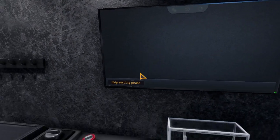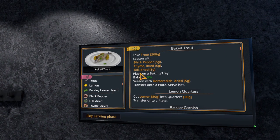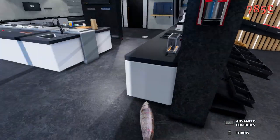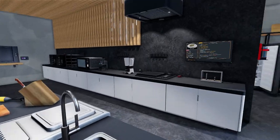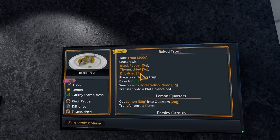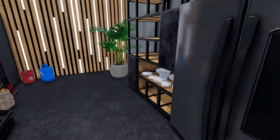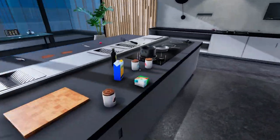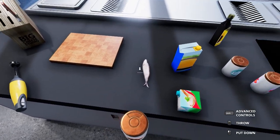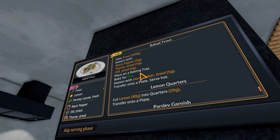This was actually fun - it was confusing at first, but I actually really like this. We're back in the kitchen. What do we gotta do today? Oh my god, this looks confusing. They want a baked trout. We gotta trout, season it with pepper, thyme, and dill. Cool, that's not hard. I'd love to see the night shift didn't clean up my messes - god forbid they do my dirty work for me. We're not gonna skin the trout - I guess they just want it with the skin on. We need five grams of pepper, and then thyme and dill.